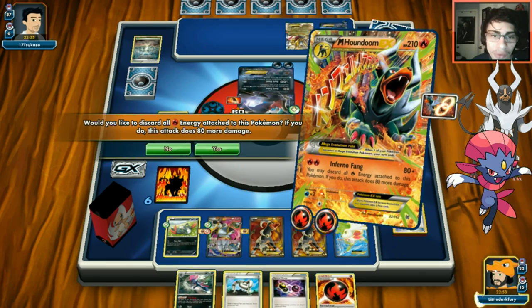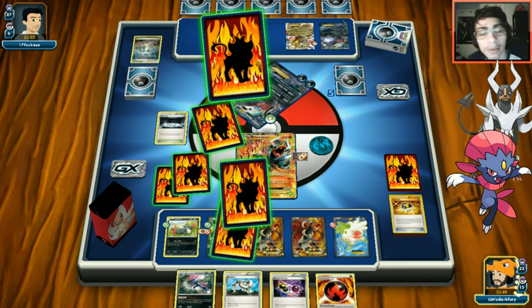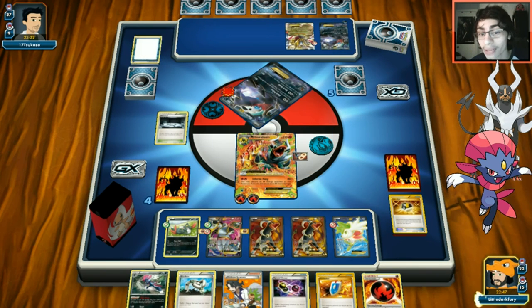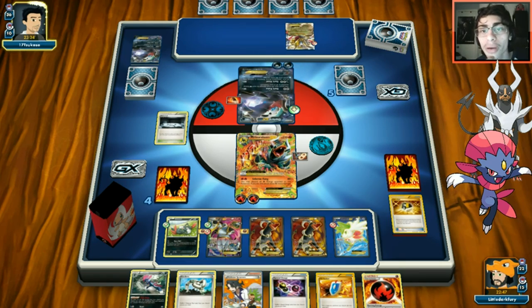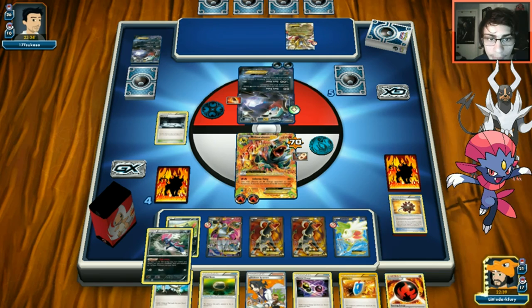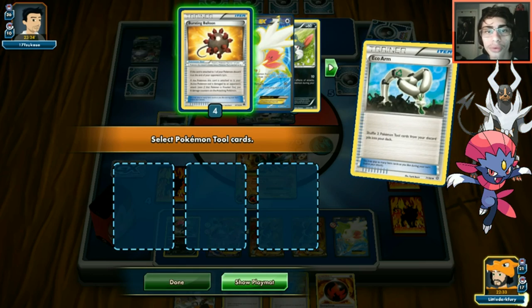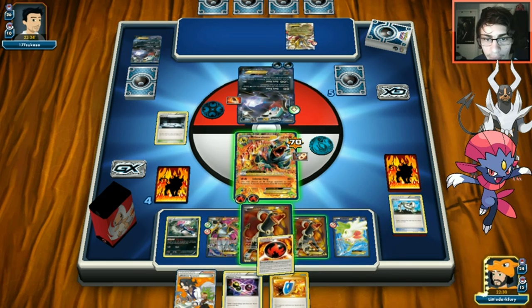We're still putting a lot of pressure on opponent. We get Kukui off a Trainer's Mail and Sycamore is also available - it's all lit in the hood. Opponent has a belt on the active but they're still not dealing enough damage. We drop Weavile, float it with Float Stone, and Eco Arm gets back three Balloons. We need to apply Balloon pressure while keeping energy going.